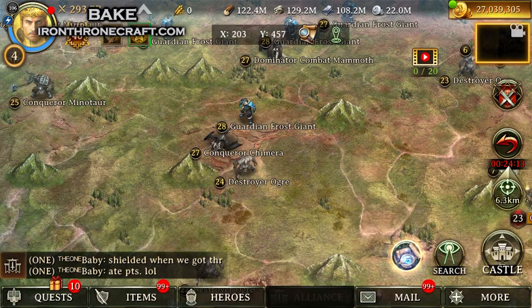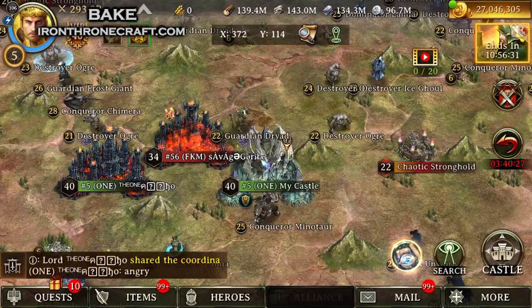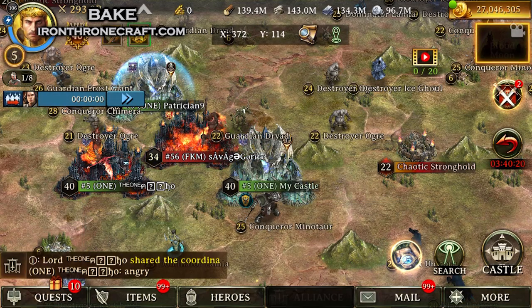A lot of people were doing that this Blood Moon. So if you're rolling around Blood Moon with only T4, T5, T6, or T3 through T7 troops, you need to make sure that you're winning on points. Check those charts on ironthronecraft.com or learn what they are off the top of your head.